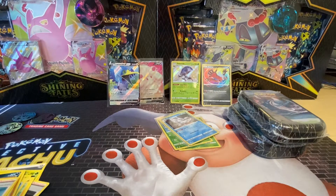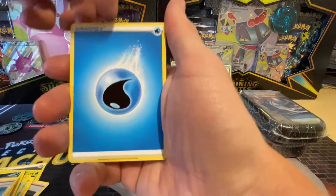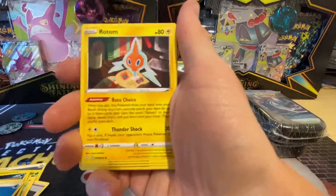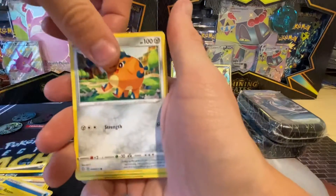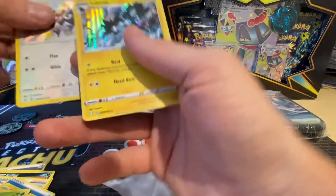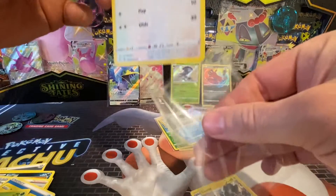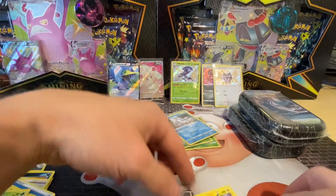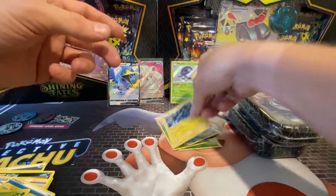To be fair, all the tins so far have been decent in my opinion. Maybe it's because I've been opening Champions Path recently and there's just nothing in them — it's really difficult to get a good pull. We've got Water Energy, Rusty Shield, Rotom, Team Towel, Shinx, Spinarak, Boisel, Cufant, Cacne, a Rookidee — that's nice — and a Deluxe Array. Two good pulls in this pack. The shinies are coming out of the side if you know what I mean.